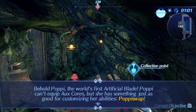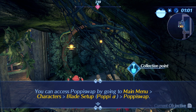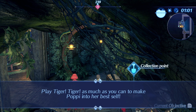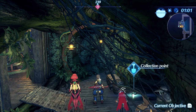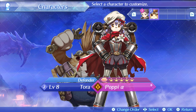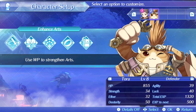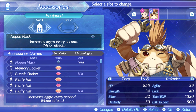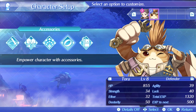Poppy can't equip aux cores, but she has something just as good for customizing her abilities: Poppy Swap. You can access Poppy Swap by going to Main Menu, Characters, Blade Setup, Poppy Alpha, and Poppy Swap. To make use of the Poppy Swap feature, you'll need to get certain items via the Tiger Tiger game. Play Tiger Tiger as much as you can to make Poppy into her best self. Tora comes wearing a Nop-On mask — he generates more and more aggro every second. That's pretty good because Tora is an HP sponge — not just in appearance. He has high strength and high HP, and gets high defenses courtesy of Poppy.